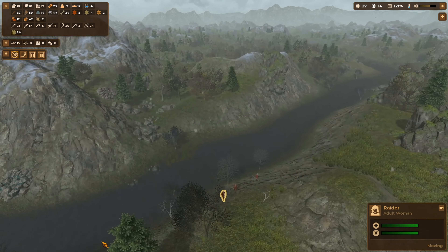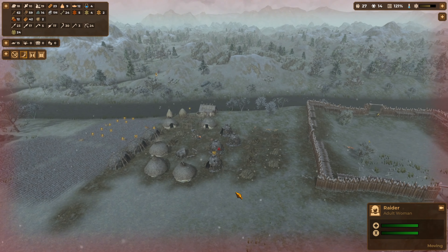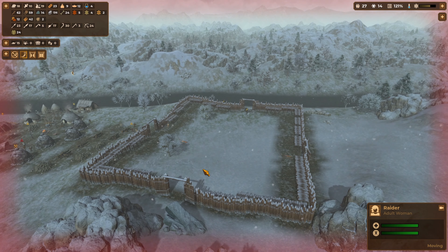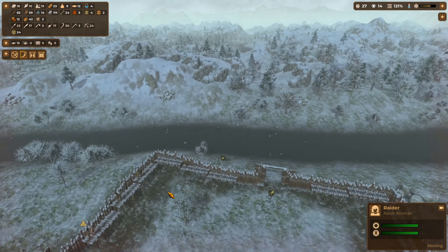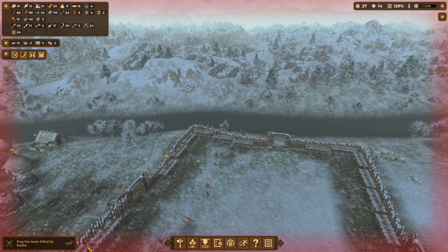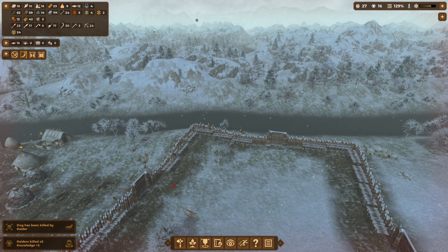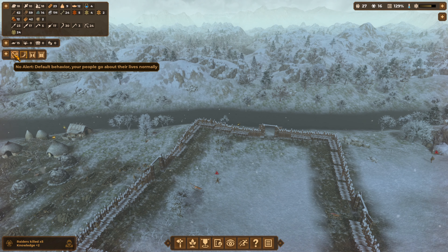Where are these pesky raiders coming from? Over here. I'm going to show you how this whole alert thing works — they're all going to come in here. We're going to get up on the platform here. So here come the raiders. We're going to close our gates and just shoot the shit out of them. And there they go, down and out. Your people will be back here behind the safety of your fortifications, able to shoot down on the raiders before they can do too much damage.